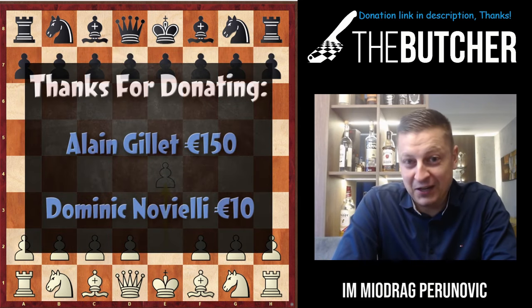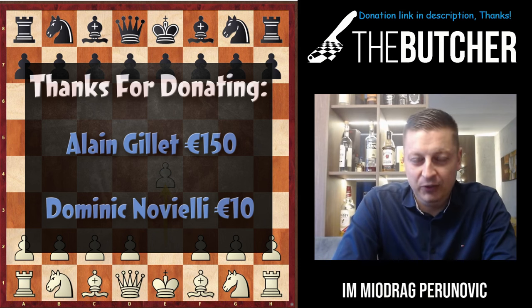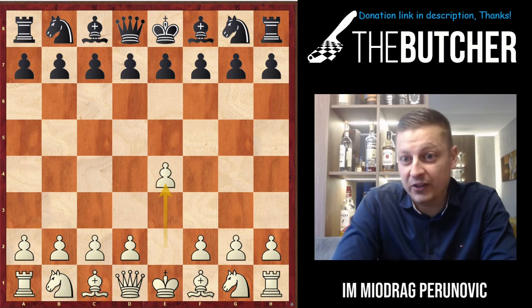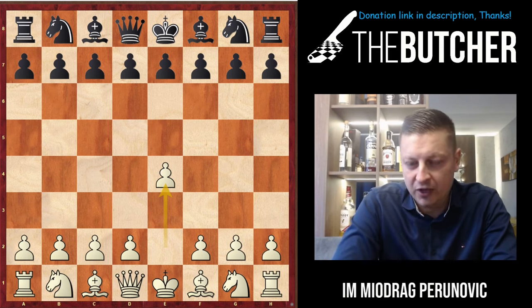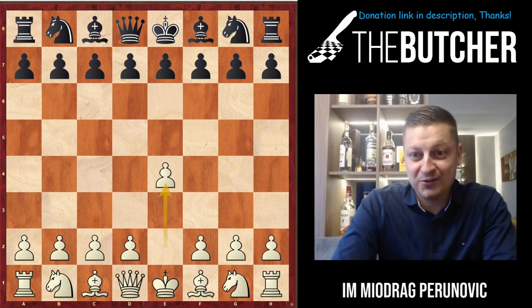Lately I don't play that well anymore — I don't know why, probably lack of motivation — but the following game I played on a really GM level with a couple of brilliancies and some fantastic, very unexpected original moves. Theoretically speaking, it was from my favorite opening from Chessable: the Butcher the Sicilian. Hope you enjoy it.